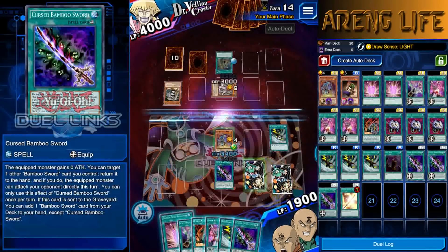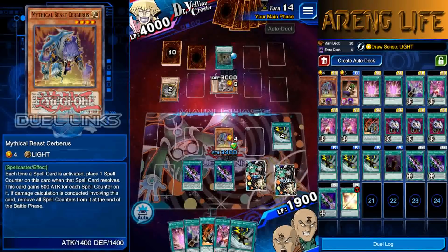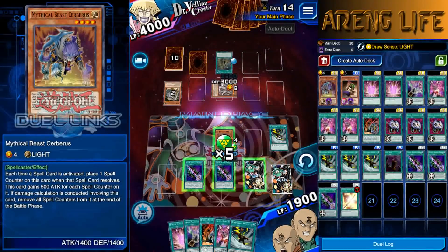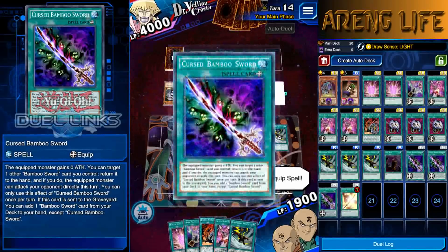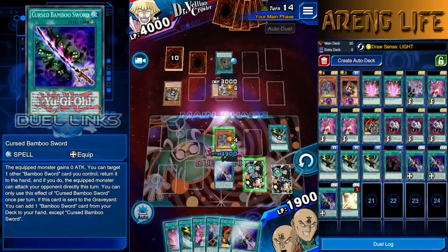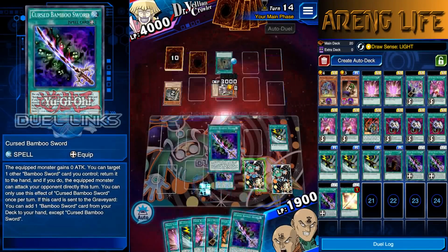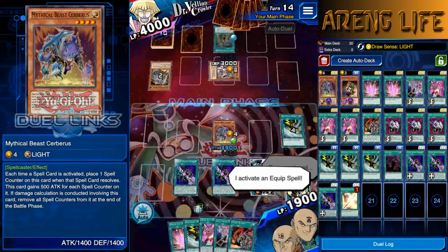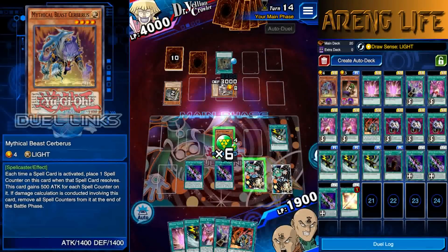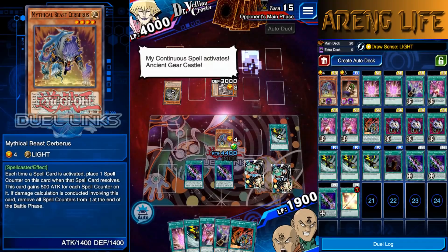We draw the Cursed Bamboo Sword — let's activate it. The glossy cards also add up to your score, which is nice. We power up Cerberus again for more consistent protection so he can't just equip something and run us over. We bounce the Bamboo back — this technically lets us attack directly, but we're not going yet. We can activate another bamboo for free two counters per turn, meaning a free 1000 attack. Once you have a Super Rush set, you're completely safe.